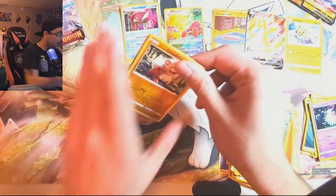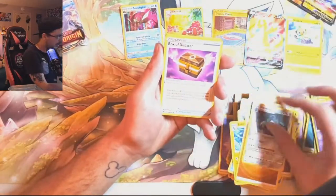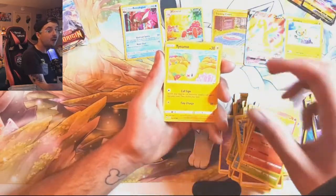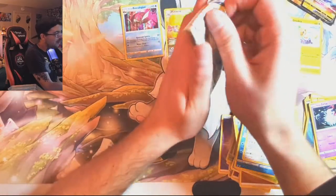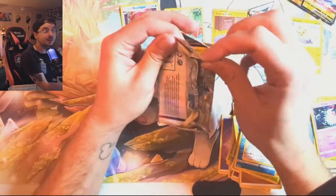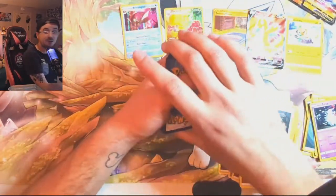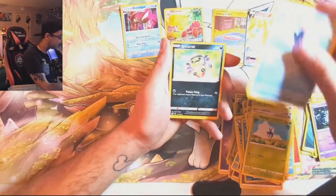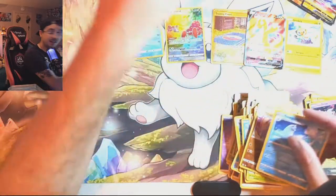We got two Lost Origin packs. I'm still looking for any Alt Art — I don't have a single Alt Art from that set yet. There's what, three or four? The Rotom, the Giratina, the Perserker, and the Aerodactyl, I think. And I don't have any of them. Maybe today will be the day. But not that pack. Out of the four, I know the Alt Art Giratina is going for a ton of money right now — that's not the one I want. I don't even want the Alt Art Aerodactyl. The one I want is that Rotom. Something about that card I think is so, so cool. But this tin's kind of been a dud. Is it going to be a dud tin? Yes, it is.